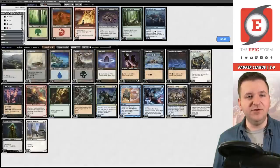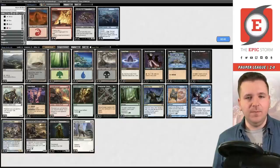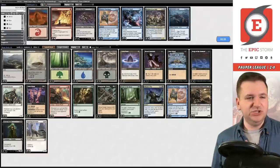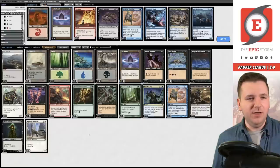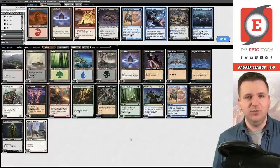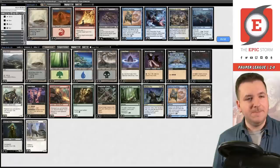For sideboarding here I think we definitely want Dissenters and Gnaw to the Bone since they have Nihil Spellbombs. I think you have to board out Architects, and I think you're supposed to board down on Teachings — I don't think you can afford to have both in your deck. One more slot — probably board out a Petal. I realize this is a fast matchup where we need mana fixing, but everything else seems vital. I don't love Scob in this matchup because of the removal aspect — I'd rather have the consistency from the one Teachings that could get a Gnaw to the Bone. Actually I could board out a Barren Moor and keep the fourth Petal. Let's do that.